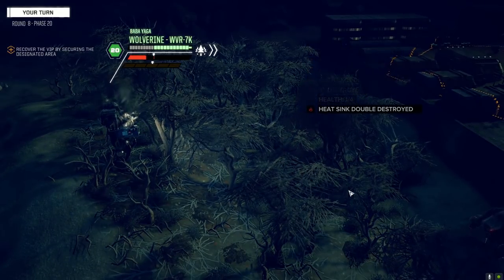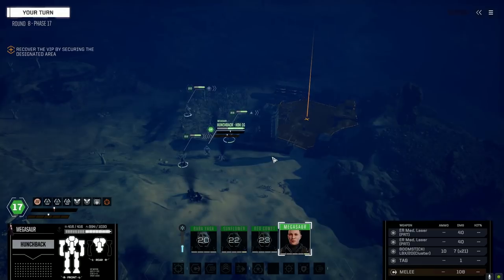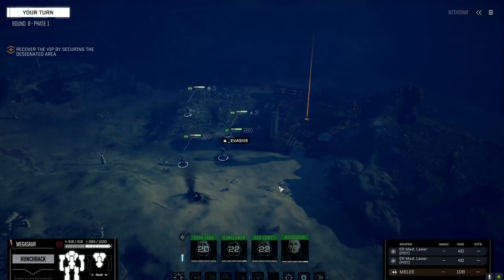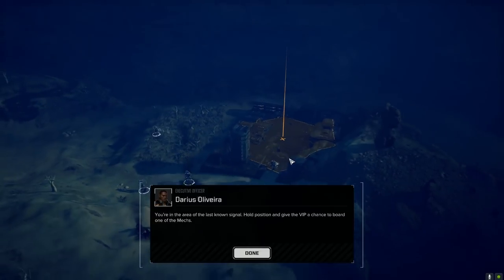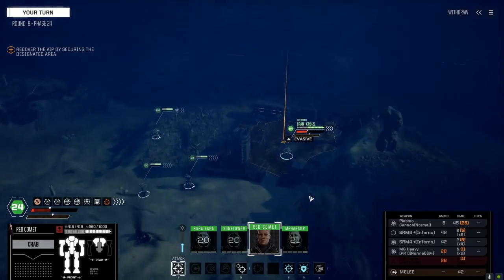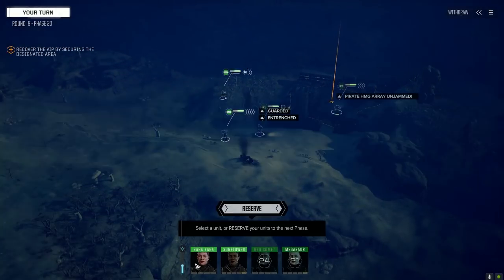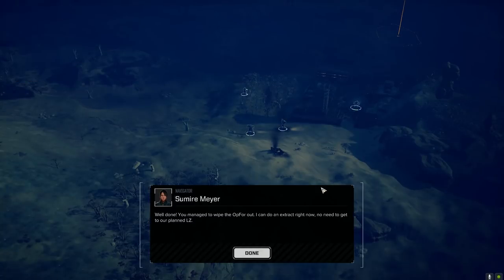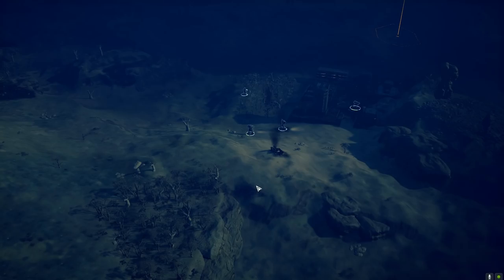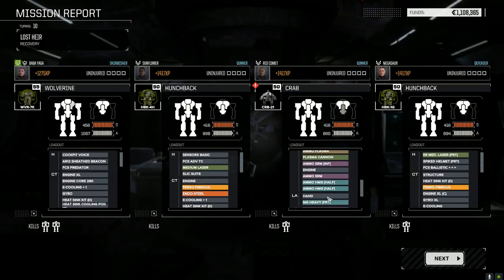All right, let's grab our VIP and get moving. I was hoping for more heavy mechs and stuff but the Bushwhacker being there is a good sign — got a chance to get a Bushwhacker, which I would gladly drop the Crab for. 79,000 C-bills for repairs most likely and pretty good experience again. That's excellent — the Dreadnought gyro got damaged but it's integral so it's easy to fix.